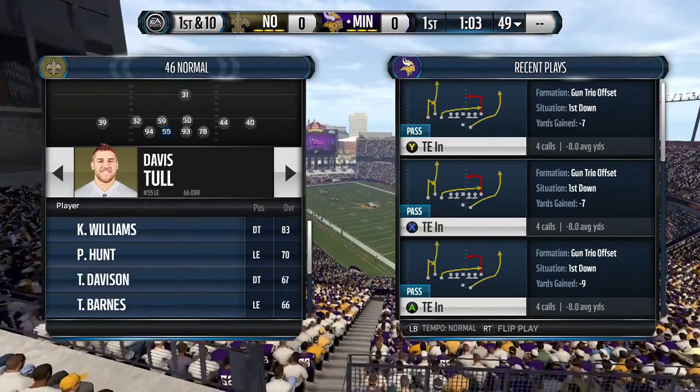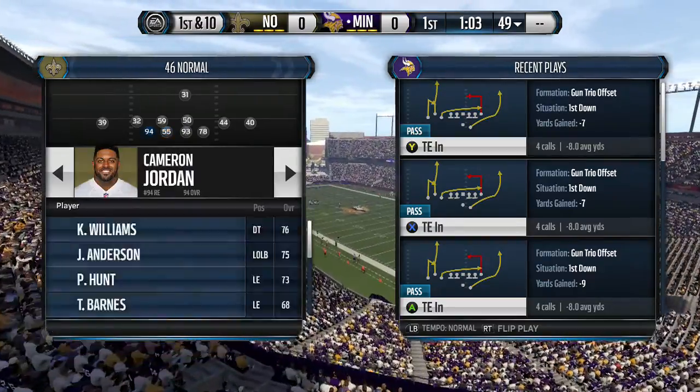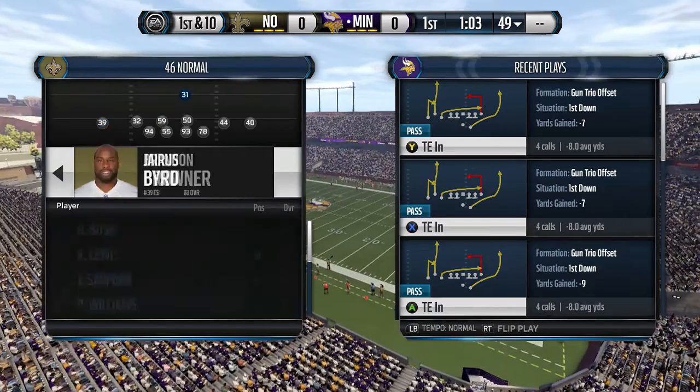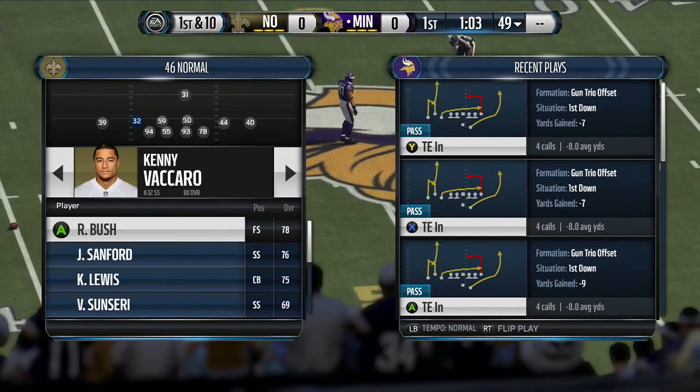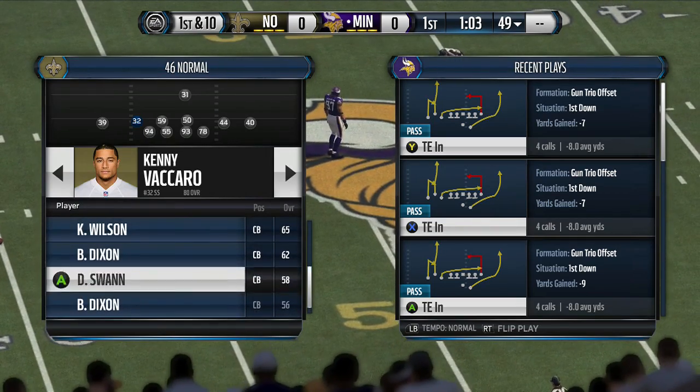What you want is the defensive tackle on the left needs to be somebody that is fast. The rest of the people on the D-line don't really matter. If you have a fast corner, I do like to put them at the strong safety position, because we do blitz him.